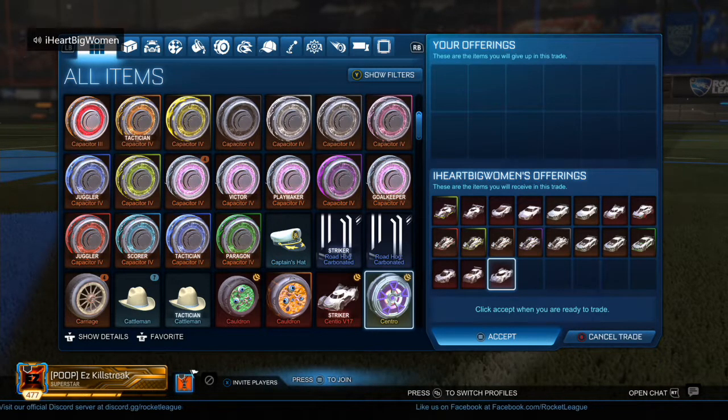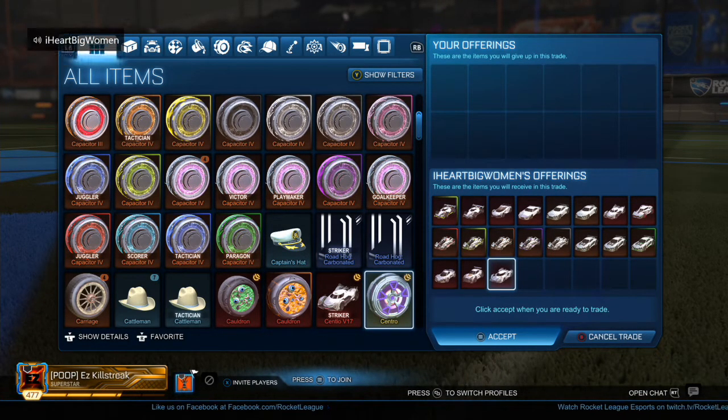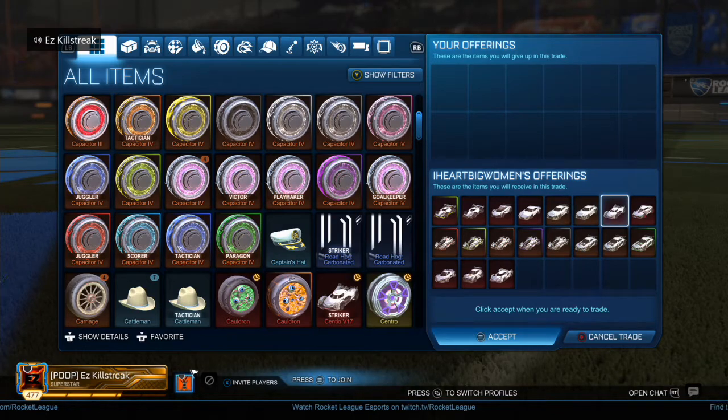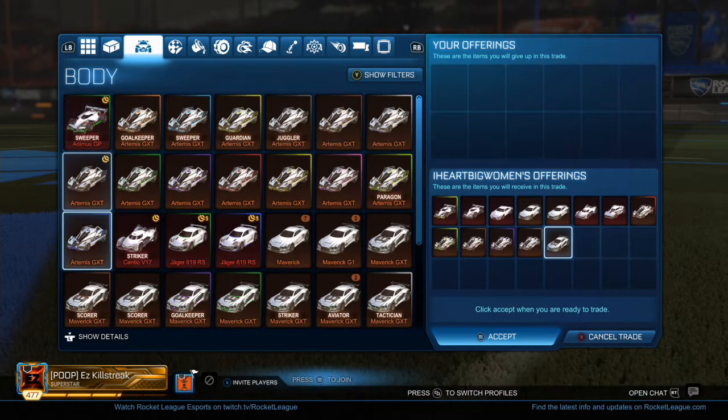So I'm gonna let you pick one item out of each category of the stuff I have. First up we'll go with the bodies. What do you want under this? I'll take this Sentio because I don't have one. Alrighty.